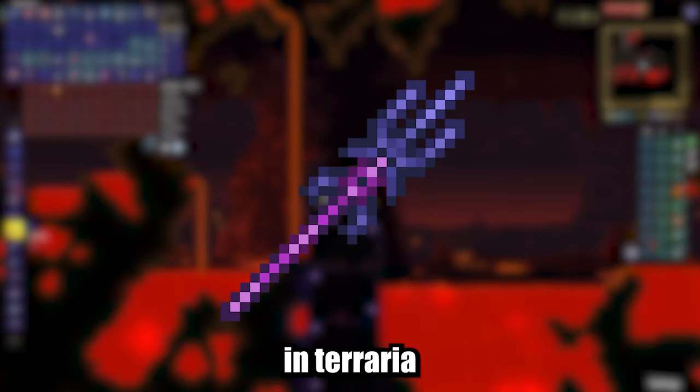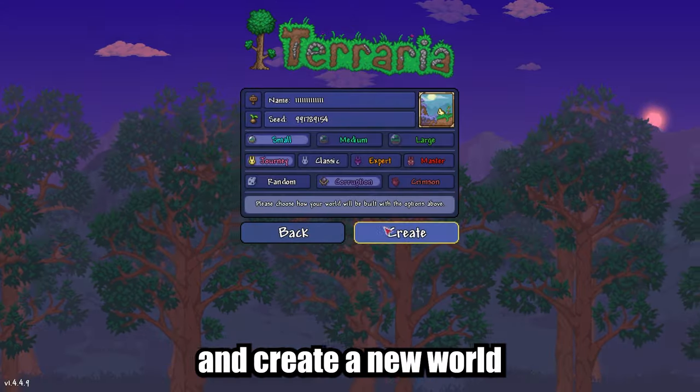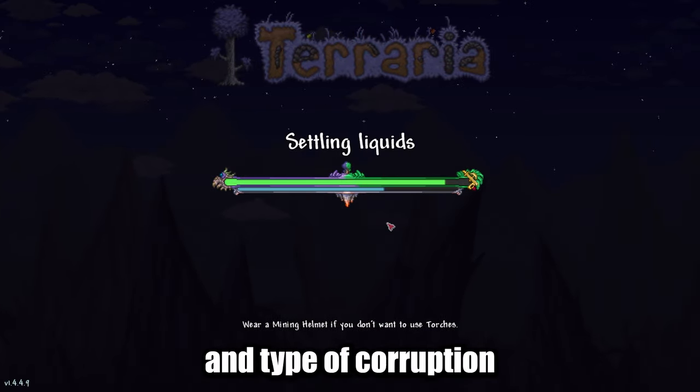I'll show you how to get a Dark Lance in Terraria. Copy this seed from the description below, paste it, and create a new world. You can change the difficulty of the world, but don't change the size and type of corruption.